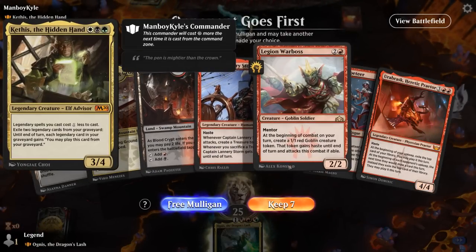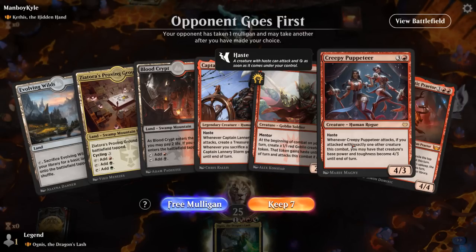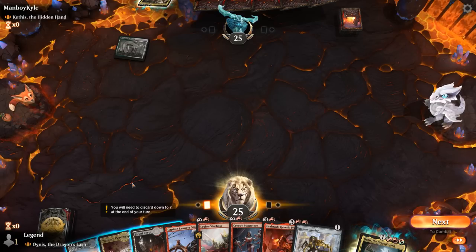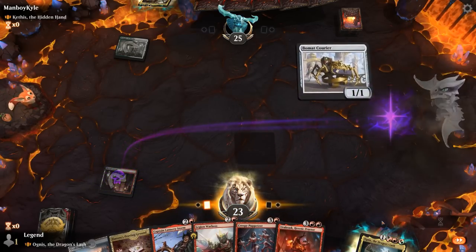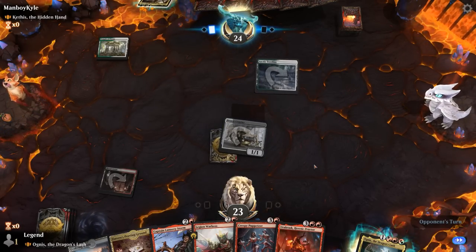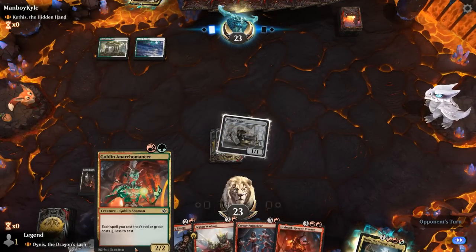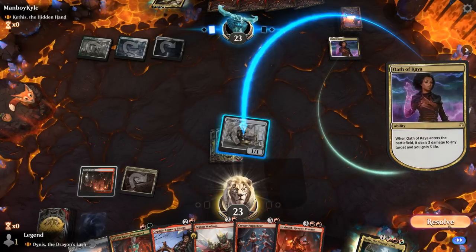We're on the draw facing Kethys at the Hidden Hand. A 3/4 lines up quite nicely against our aggressive creatures, but Puppeteer can maybe grow one of our smaller creatures to attack past it, so I'll give this a shot. Turn one Temple. We could play turn one Beaumont Courier even though we may not be able to play a 3-drop on curve, though we're quite likely to find another untapped land along the way. Opponent could play Kethys, goes for Oath of Kaya instead — and we're not going to sink Beaumont Courier.